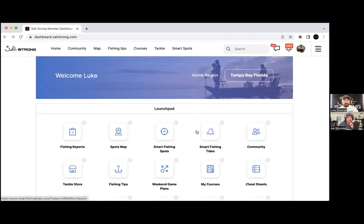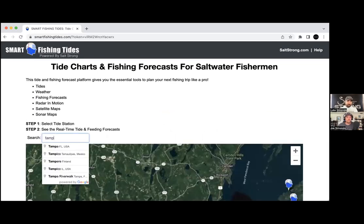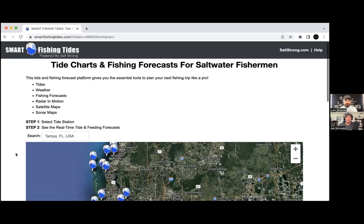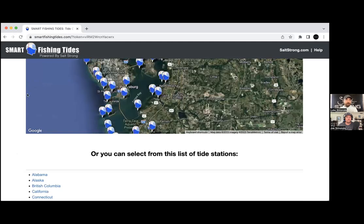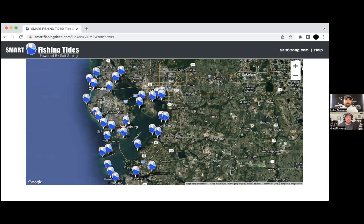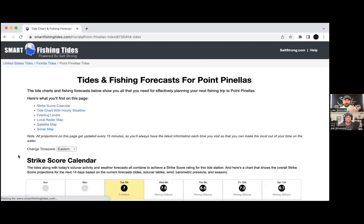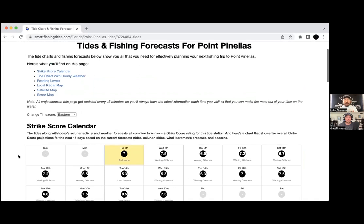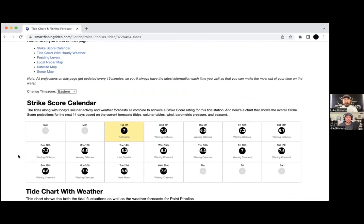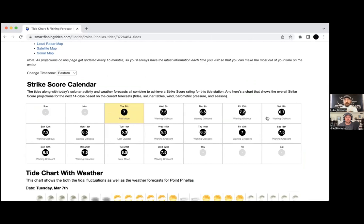Smart Fishing Tides was the first software app we developed. All these tools help you catch more fish, and the tides tool is what Luke uses before every trip. It's really specialized for inshore saltwater anglers targeting redfish, sea trout, snook, and flounder. There's a lot of fish strike and feeding behavior patterns ingrained in it. It assigns daily scores called the strike score.